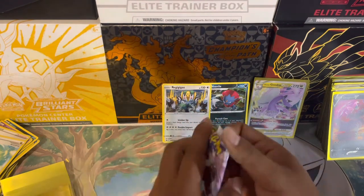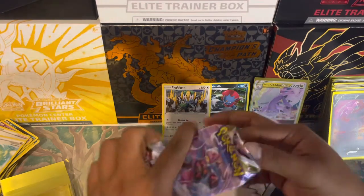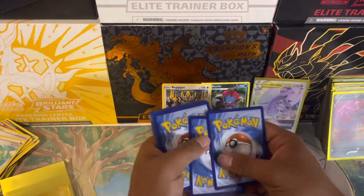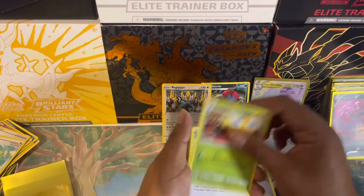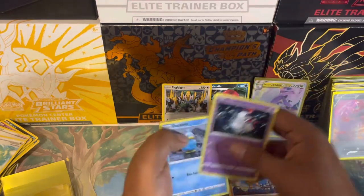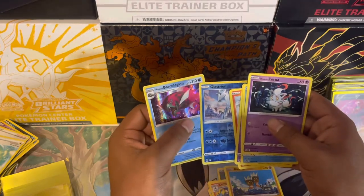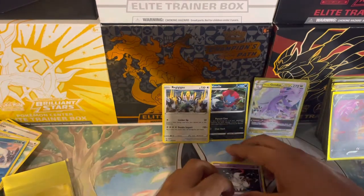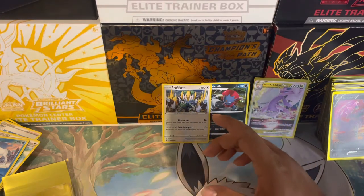Last pack of the entire video — last chance for an alternate art, and it's another black border. Metal energy, Dottler, Eiscue, Lampert, Binacle, Aurora, Ducklett, Gastly, Litleo, and Hisuian Basculin holographic. That is it for today's video! Don't forget to smash that like button if you enjoyed, and comment down below what your favorite hit is.